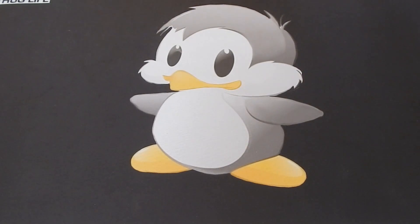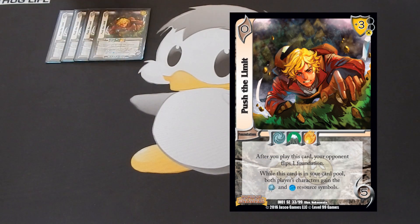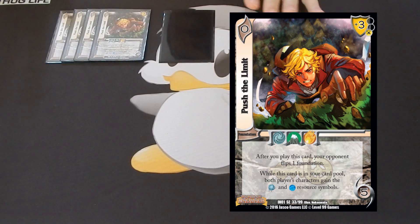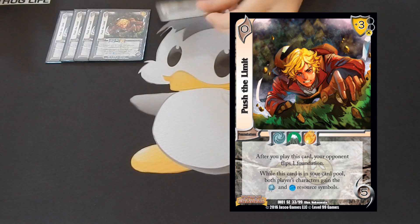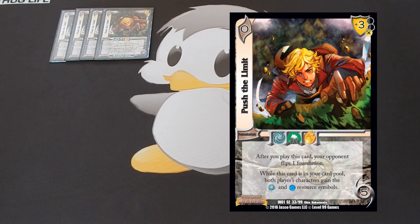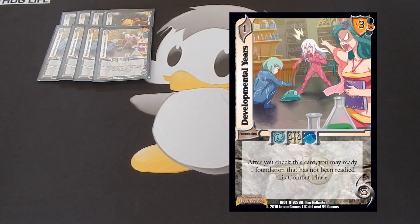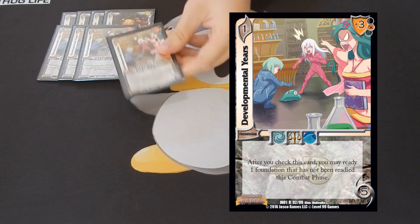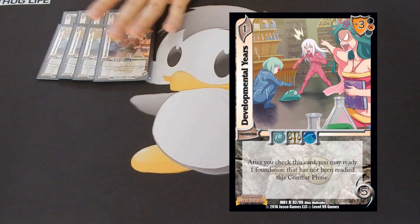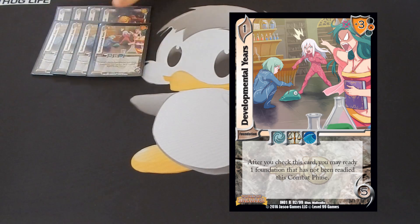Next we're going to move on to the foundations. We have a couple of spam foundations. We have four copies of Push the Limit — this card is very good because after you play it, your opponent has to flip one of their foundations, which permanently blanks it for the rest of the game unless they have something that can unflip it. This was very good because it shuts off the opponent's resources and makes them have fewer abilities they can use. Developmental Years is another four-of and another spam foundation. After you check this card, you can ready any foundation in your staging area. I didn't really use this in the tournament, but I see why it's in the deck and it is very, very good.